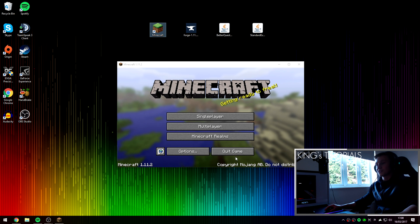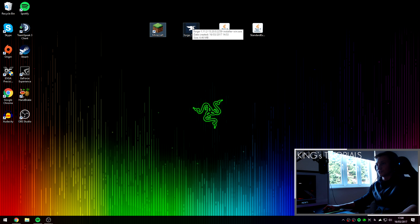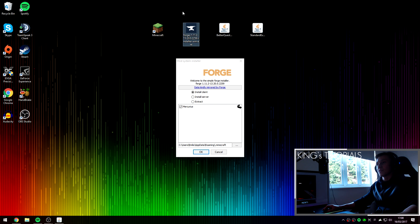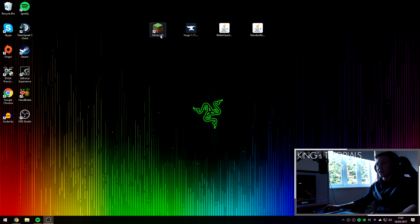Once Minecraft has been successfully loaded for version 1.11.2, press quit game and begin to install Forge. Open up the Forge installer you downloaded earlier, select install client, make sure this is ticked, and if you've previously moved your Minecraft directory you can relocate it — but by default it should be in appdata/roaming/.minecraft. Once you're ready, press OK. This will download and install a profile onto your Minecraft client. You should receive a success message — simply press OK and then open up Minecraft again.